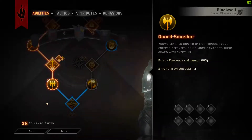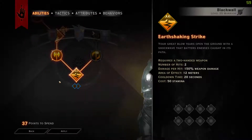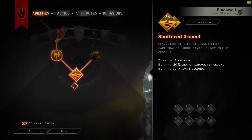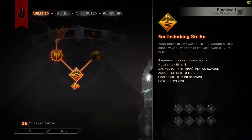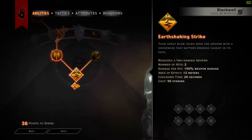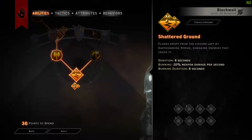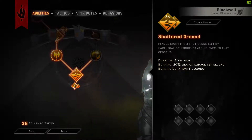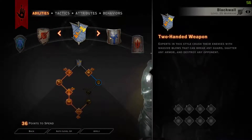Next we're going into Guard Smasher so we deal 100% more damage to guard, and you can also see we're getting strength just like from Flow of Battle. Then we're going into Earth Shaking Strike, which is basically like an earthquake, and we're taking Shattered Ground. This does 2 hits — 150% damage per hit. It creates a crack on the first hit, then the crack opens for the second hit. It has an area effect of 12 meters in a line, a cooldown of 20 seconds, and a stamina cost of 50. The Shattered Ground lasts 8 seconds and burns the target for 20% weapon damage per second. The burning reapplies as long as they stay on it.